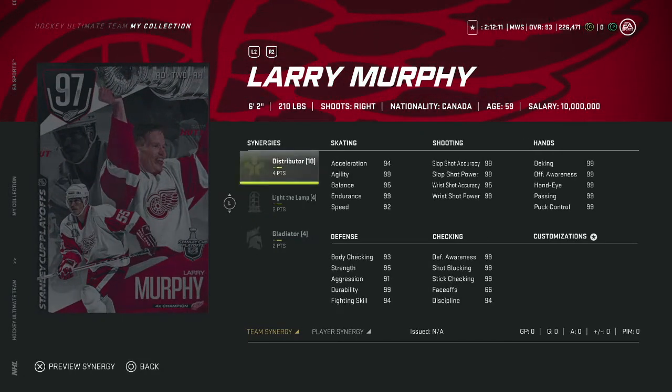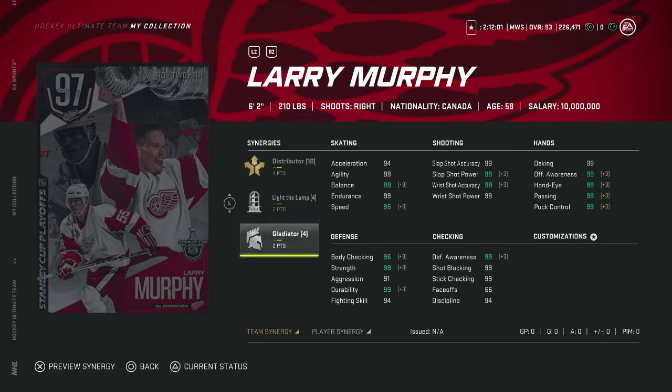Next up, the 97 Larry Murphy — as a Red Wings fan, this is very cool to see. Four to Distributor, two to Light the Lamp, two to Gladiator. This is going to be a great defenseman on your blue line. Speed gets up to 98, or 95 with Distributor; acceleration is 98 with Spark. Basically everything is 99 — it's a great option.